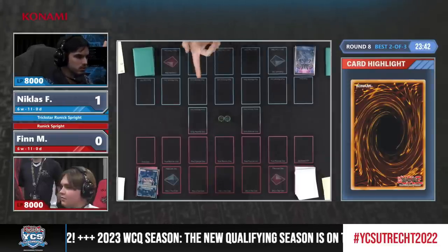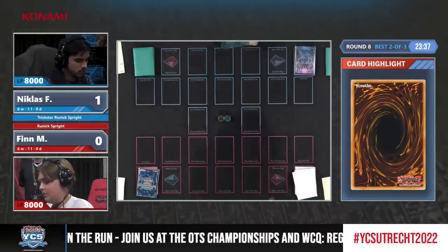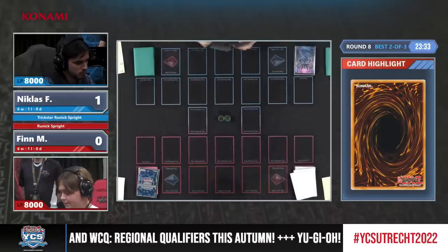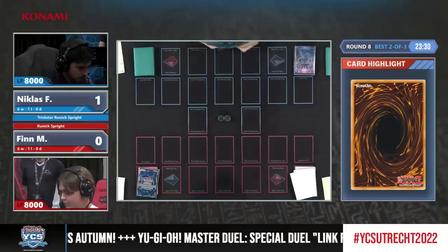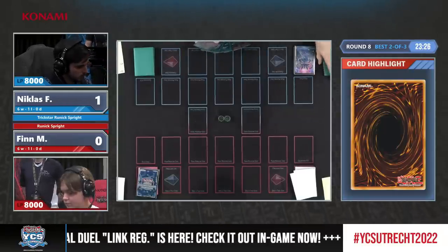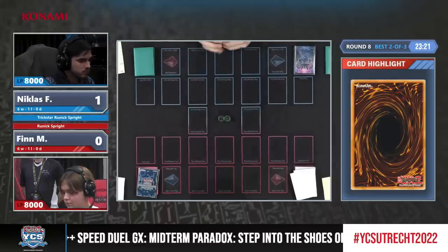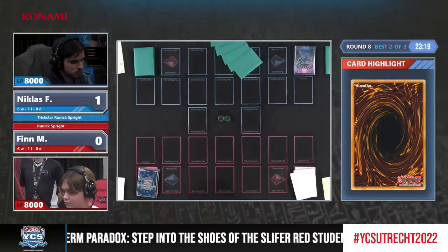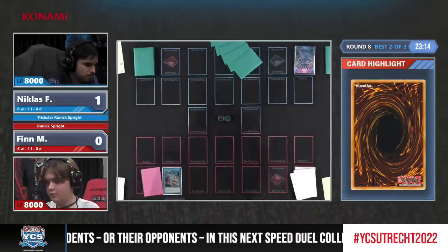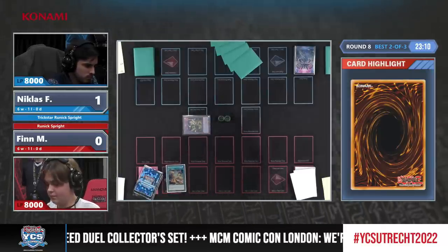Alright, there we are — Niklas having the comfortable number of one next to his name, meaning he's up one game in round eight. They took up almost half the time for game one, but still plenty of time to play. Finn is having a close look at his hand and thinking about the perfect route — which in this deck can be hard to come up with, because it's so versatile with so many different routes, so you definitely want to take a moment to consider all options.